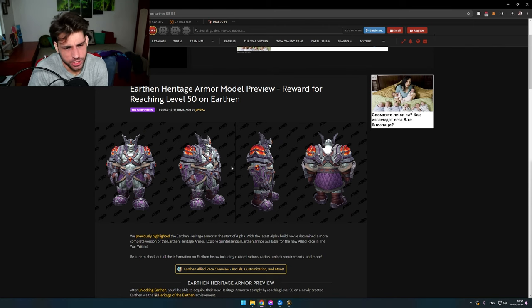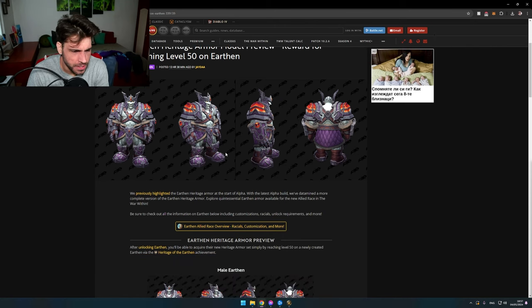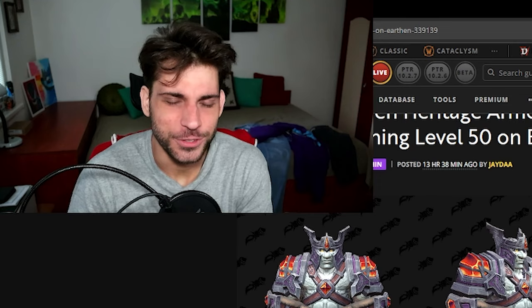Is this armor that we're seeing just a preview? Anyway, we previously highlighted the Urtan Heritage Armor at the start of Alpha. With the latest Alpha build, we've determined a more complete version of the Urtan Heritage Armor. Explore quintessential Urtan armor available for the new allied race in the War Within.